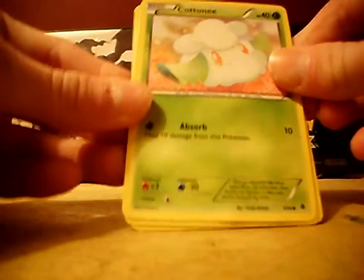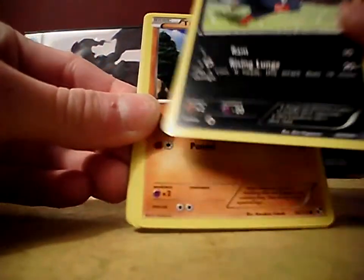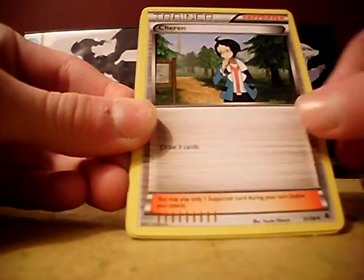So anyways, we have a Cottonee, Pidove, Sandile, Zorua — man I love that card, just look at the artwork, it's just amazing. Timburr, Sigilyph, Boldore, Chandelure.